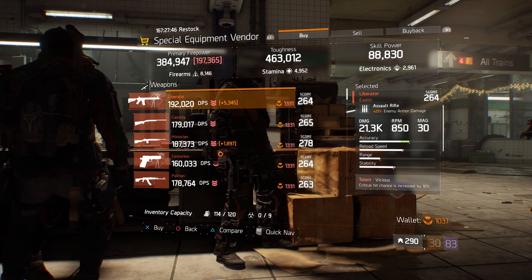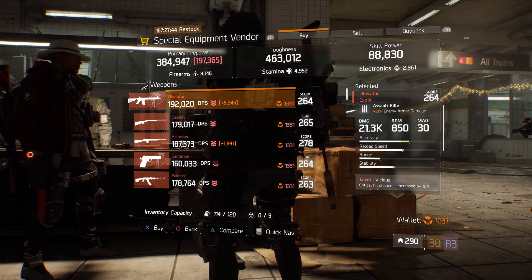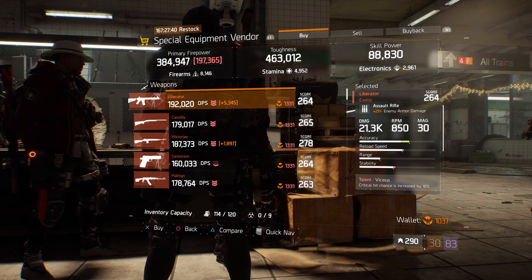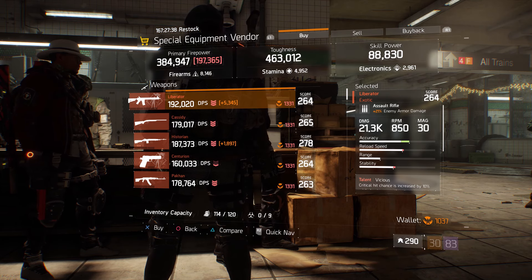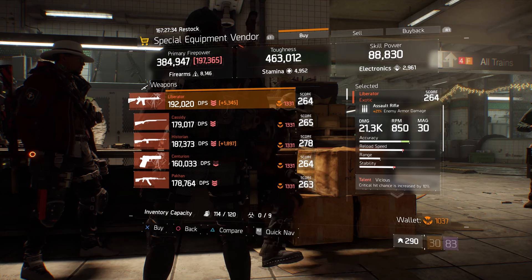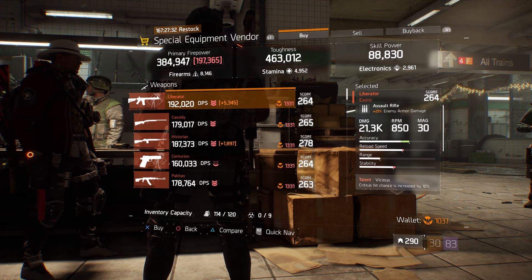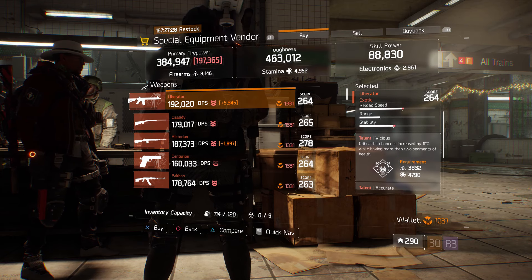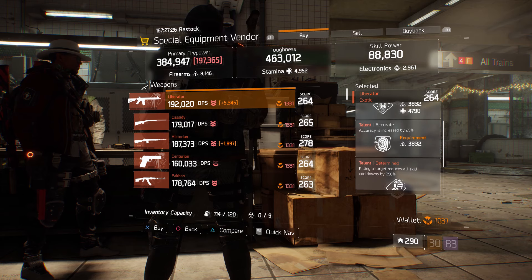For our next gear items, head over to the special equipment vendor — still at the base of operations. They got a decently rolled liberator if you like to run liberator. I would definitely use it for some PVE. The gear score is 264, it has 21% enemy armor damage, and the talents are vicious, accurate, and determined.